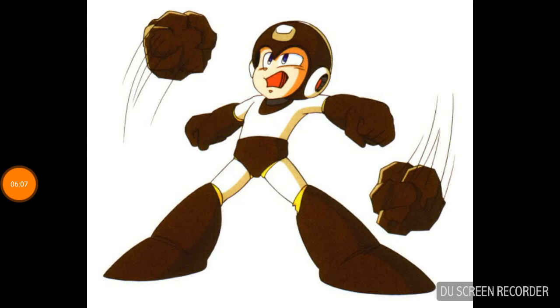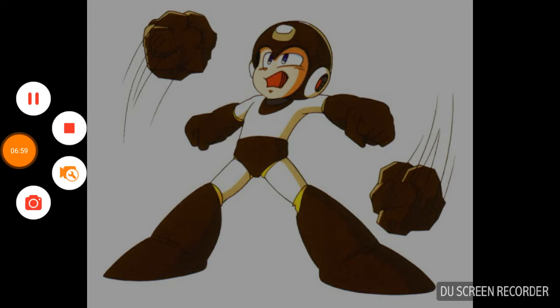Number 6 is Stone Man's weapon, Power Stone — complete garbage. All you do is spin three rocks around you, and it has trouble hitting enemies. It sucks against bosses, it sucks against enemies in general. The only reason it's not at number 1 is because if you position it right, it can actually hurt a lot of enemies. It's weak against Charge Man, which is a stupid robot master. Weapons in Mega Man 5 are trash.